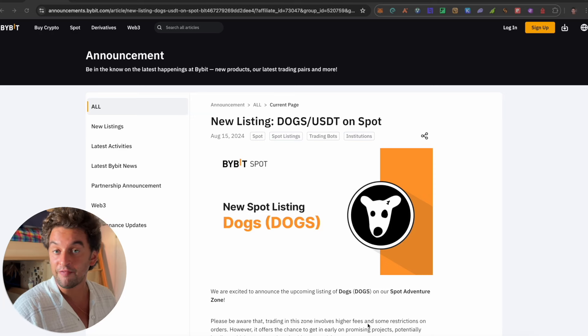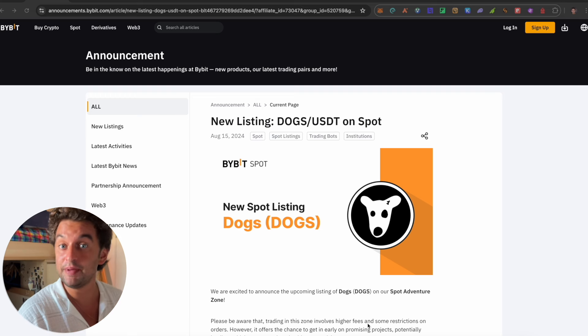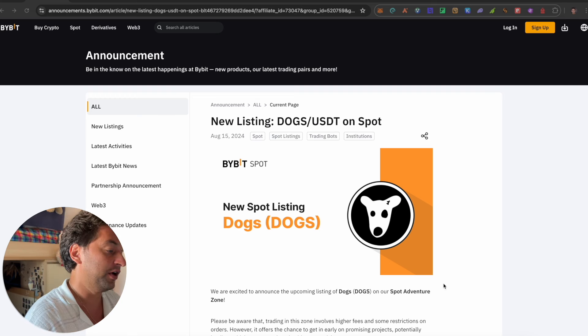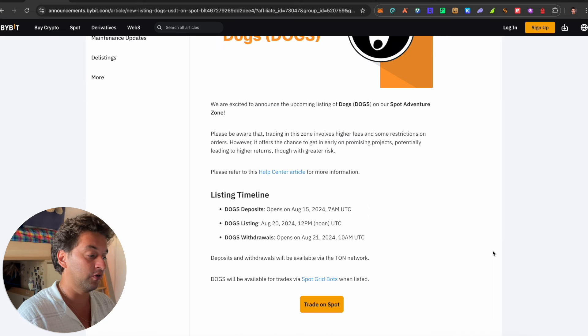Dog's airdrop is coming very soon and I will be giving away my allocation for it. We will see how to claim it in this video. Everybody that signs up to Bybit — the link is down below — will be entered automatically to the giveaway. Simply sign up, create your account, and go trade on Bybit through the link down below and you will be entered automatically to my giveaway.